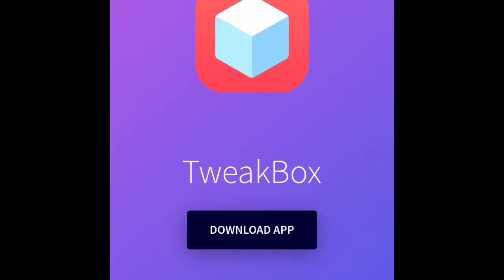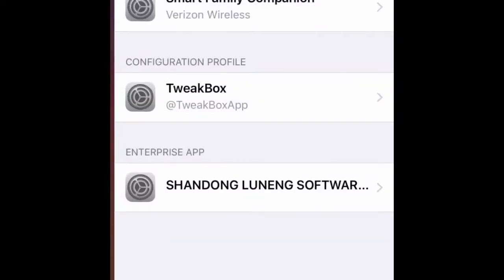So you want to search up an app called Tweak Box, and it should bring you up to this page. You're going to click 'Download App' and then 'Allow'.